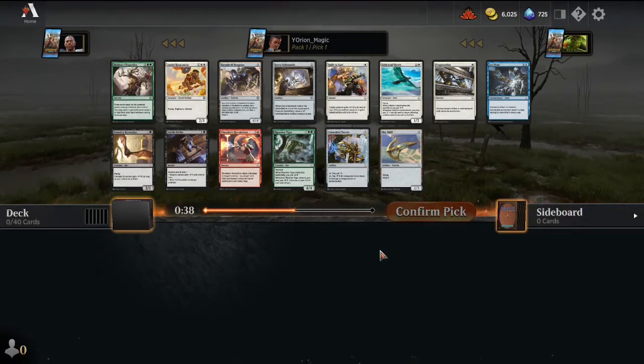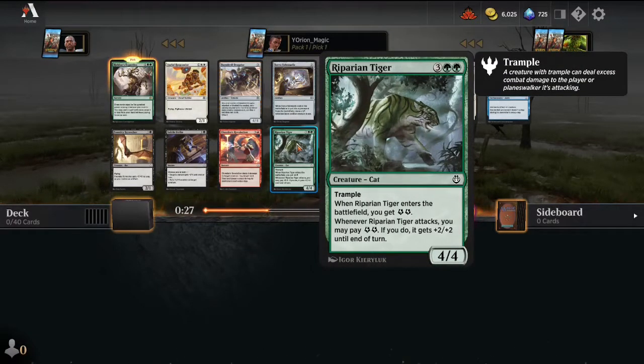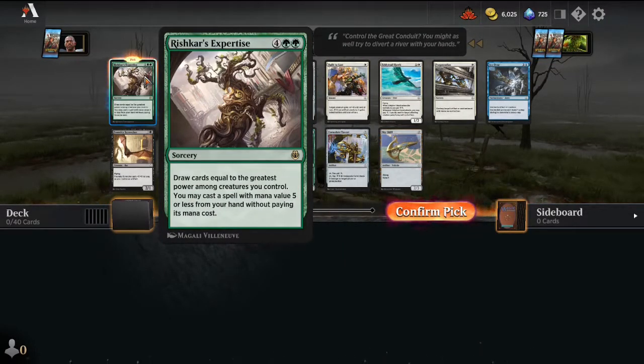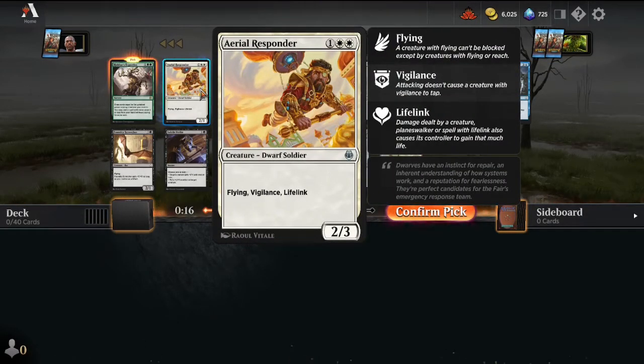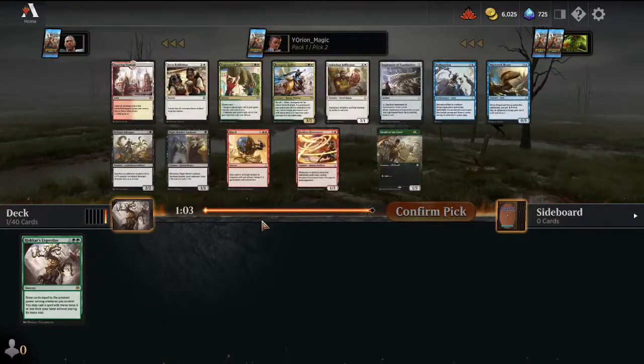I'm not too familiar with this set, so I'm not really sure what's the greatest. Our rare here is Rishkar's Expertise, which I'm going to assume is powerful. It's a 6-mana draw-4 and cast a spell, so it's not like a do-nothing spell. I feel like Rishkar's Expertise is pretty good, but there's also Aerial Responder, which I know is really good. A 2/3 Flying Vigilance Lifelink is like Nighthawk Scavenger except without Death Touch — instead Vigilance. We'll just take the Rishkar's Expertise.